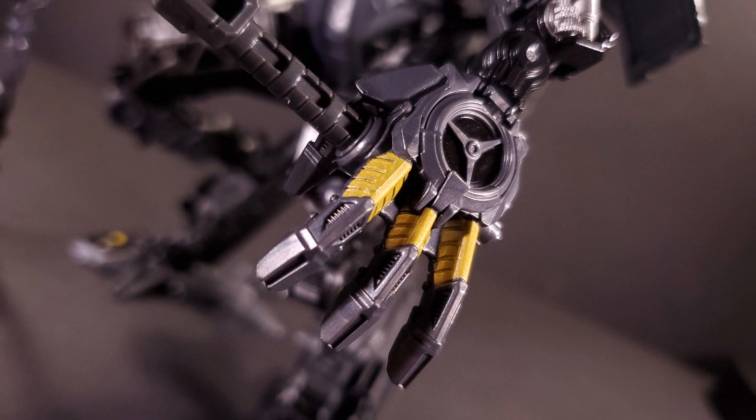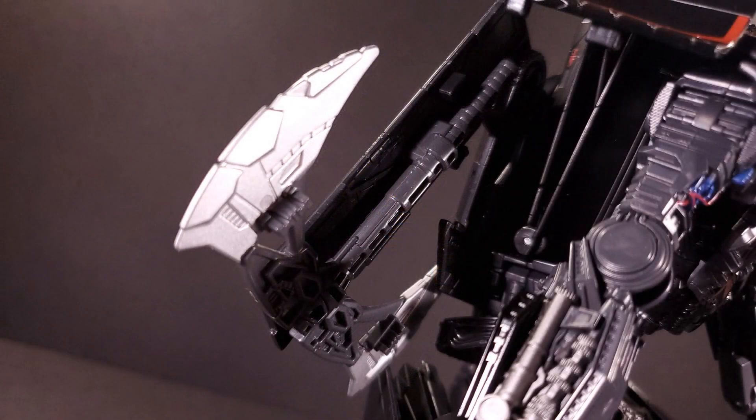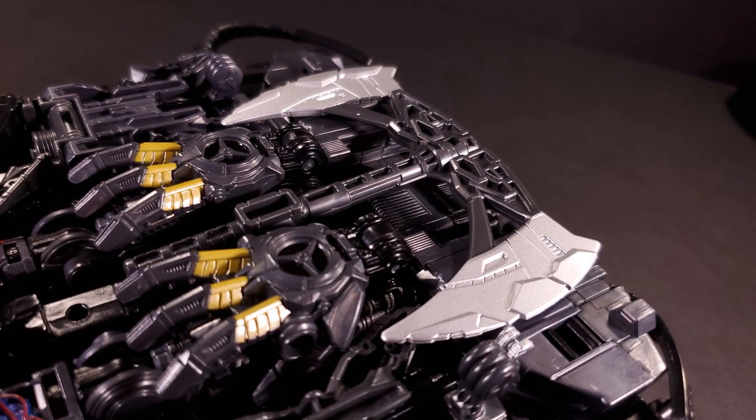The 5mm ports used to hold the axe are also abnormally tight, so do not twist to pull the axe out from his hand. Both accessories can store on square pegs mounted on the insides of his back kibble, and the axe can store in vehicle mode via two rectangular slots on the underside of the rear of the jet.